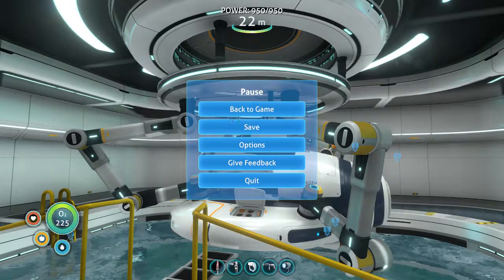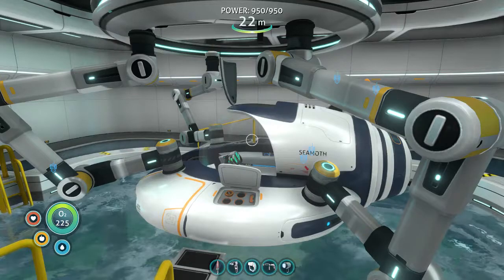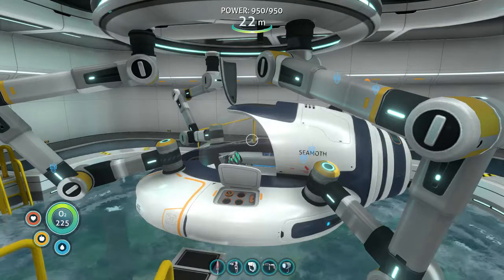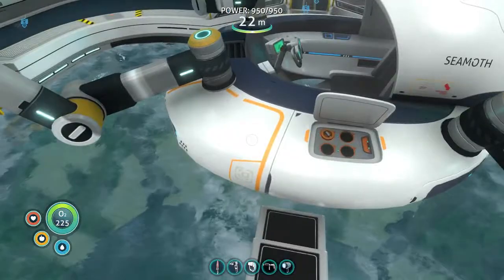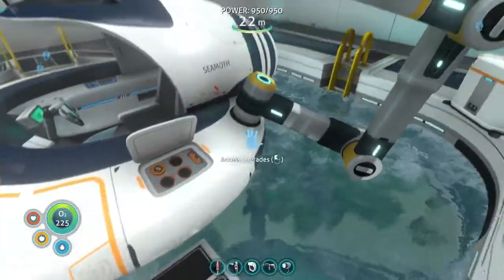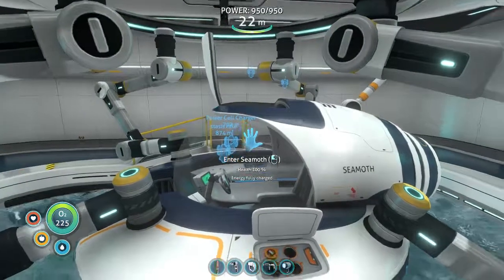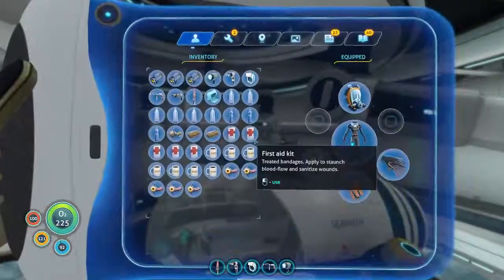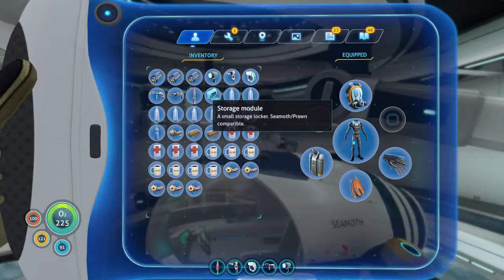Before that, I just want to mention something important for the Seamoth. I remembered from when I used to play a few years ago, when it was still being developed, that the Seamoth had an inventory. I noticed the inventory was not there and I just dismissed it. But I was exploring the Grand Reef and came across something called a time capsule. I opened it up, got some text, and then when I got back and checked my pocket, I found a storage module — a small storage locker for the Seamoth from Prawn Soup.